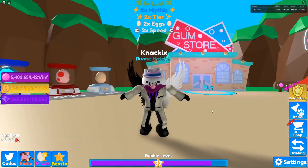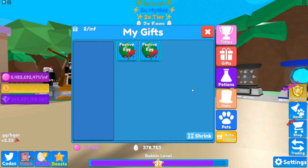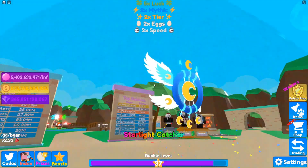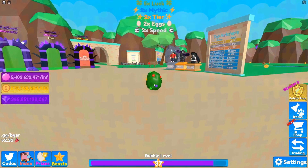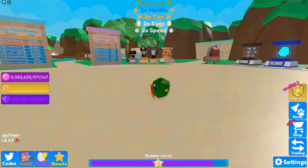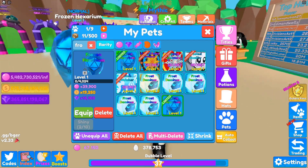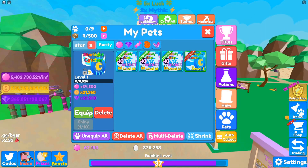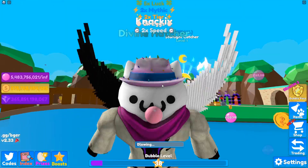I also have some festive eggs left. I didn't open them because I was kind of saving them, and I think now is the right time. Egg number 1 — look how cute that egg is, it's getting bigger. Whoa. Starlight Catcher. Egg number 2: Frozen Hexarium. And egg number 3: another Frozen Hexarium, 40,000 bubbles. Not bad — it looks pretty cool with the eyes. And then the Starlight Catcher, 64,000. Not that good, but it looks kind of cool, especially with the wings and the little moons. Definitely gives off some good vibes.